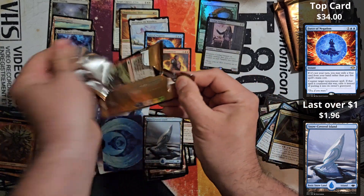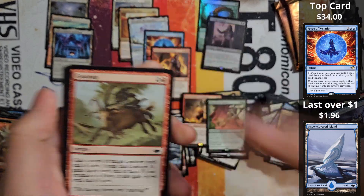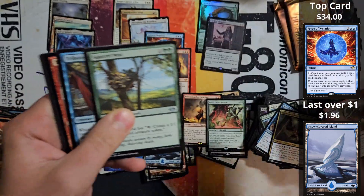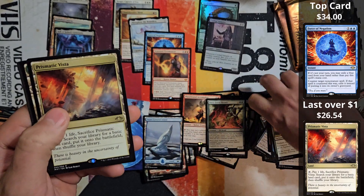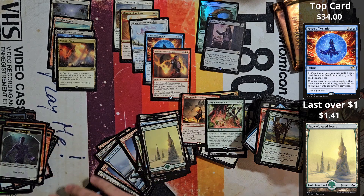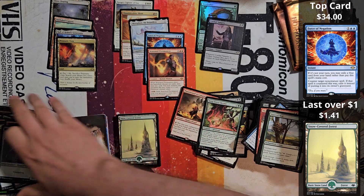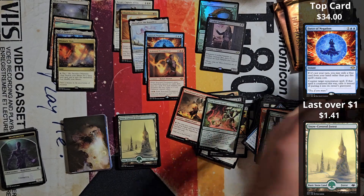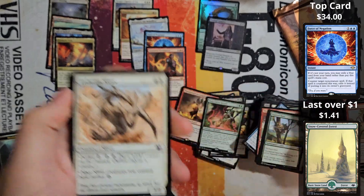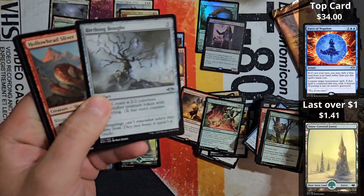A couple packs left. I can't say that I'm going to break even on the set, but I have to tell you I had a really good time opening this and there are a lot of good cards that I like. And there it is — Prismatic Vista! We got it! I was getting worried for a second. So considering we got a Prismatic Vista and so many other great cards, I think we got most of the top cards in this set out of this one box. Still looking for the First Sliver and that would pretty much do it for the top five.